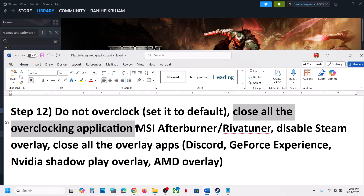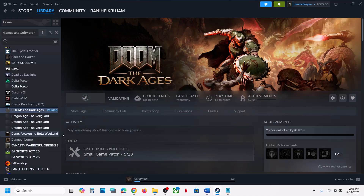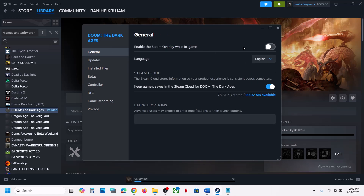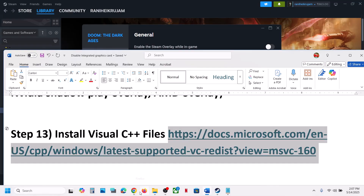The next step: do not overclock. If you have overclocked your system, set it back to default and close all overclocking applications like MSI Afterburner. Also disable Steam overlay — right-click the game, select Properties, go to the General tab, and turn off Enable Steam Overlay. Close any other overlay applications like Discord or the NVIDIA app, then launch the game.